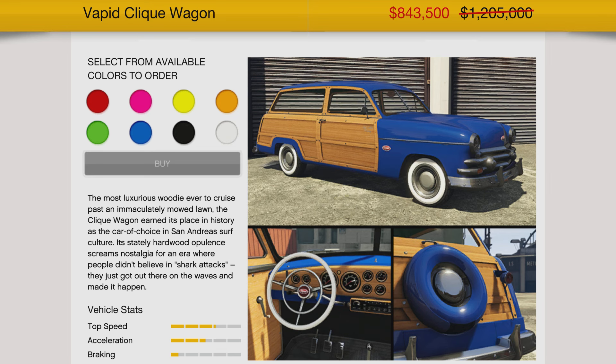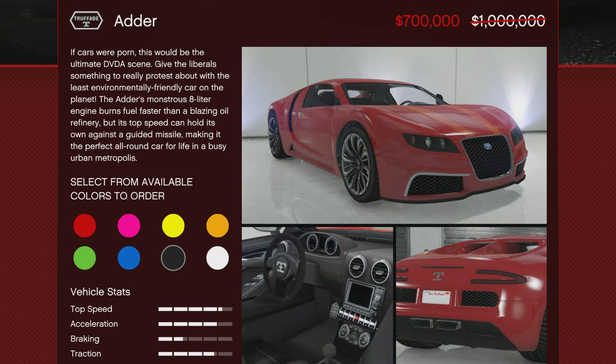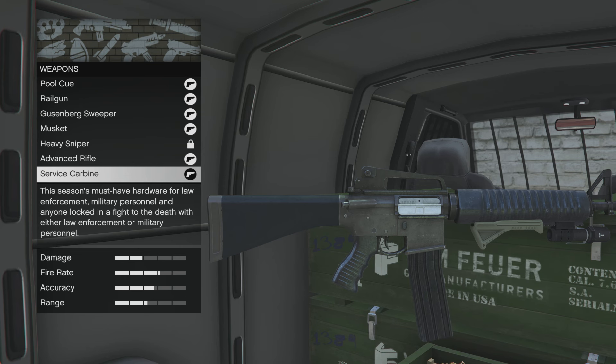Moving on to the discounts for this week — the Halloween discounts are still available, like tattoos, face paints, and all the Halloween-themed vehicles. We've also got 30% off the Vapid Click Wagon, 30% off the Infernus Classic, 30% off the Trphade Adder, and 30% off the Comet Fister SR over at the LS Car Meet. At the Gun Van, the Service Carbine will be 30% off as well.